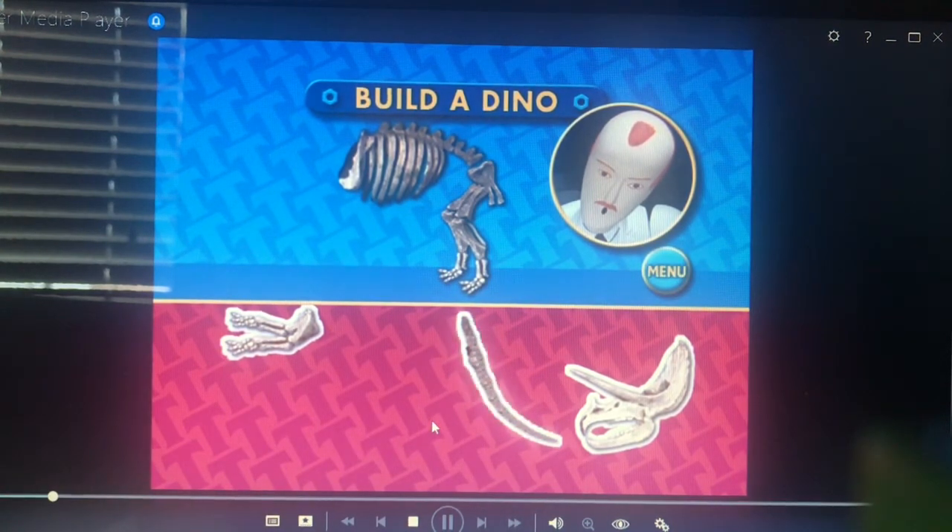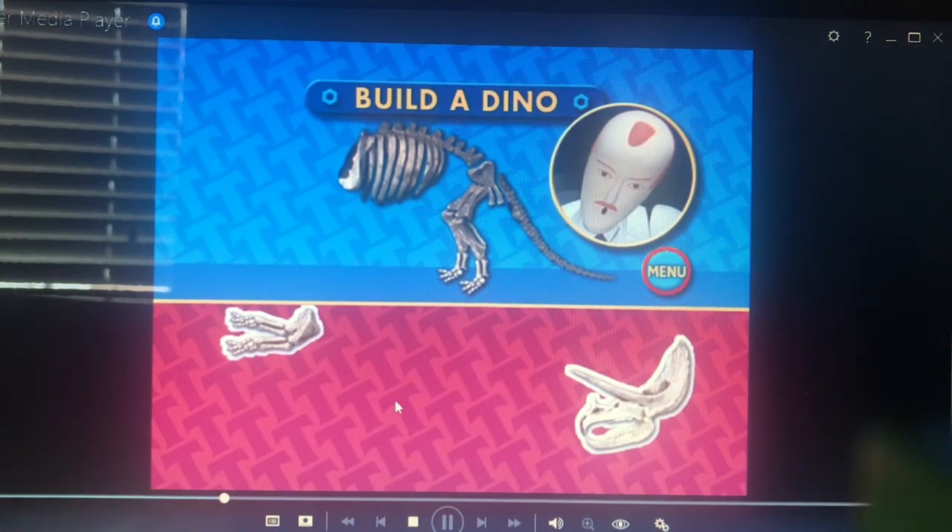Great! You got it. Now, try the next one. Many dinosaurs walked on all four legs. They were called quadrupeds. Although humans walk on two feet, many of the dinosaur bones reveal smaller bones like arms and hands. Can you select the bones that look like arms and hands?